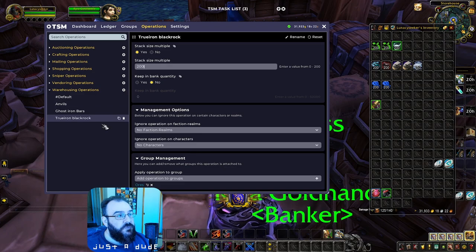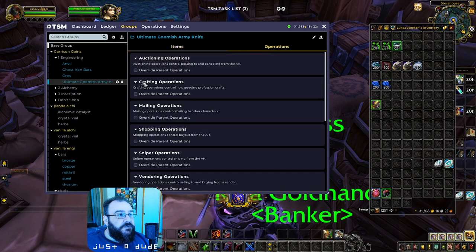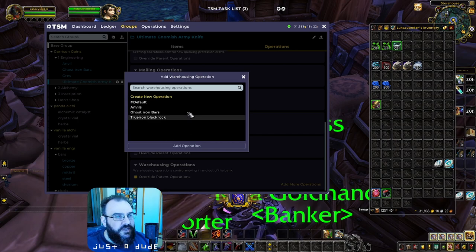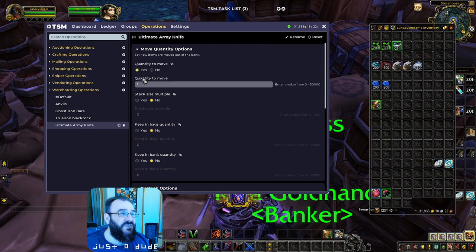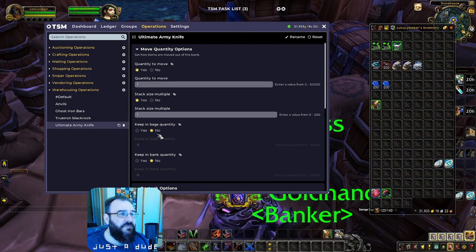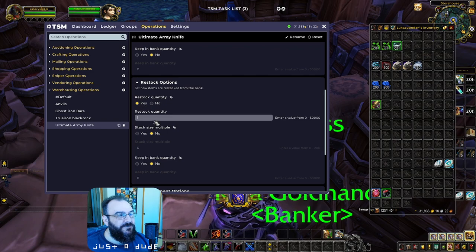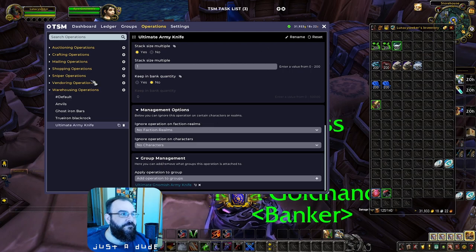For the Ultimate Gnomish Army Knife: Quantity to Move is one, you only need one. Keeping Bags — obviously need to keep one. Keep in Bank zero. Restock one. Stack size multiple yes. Keep in Bank no. That's it. This helps because you can keep an inventory of Ultimate Army Knives in your guild bank and pull from it.